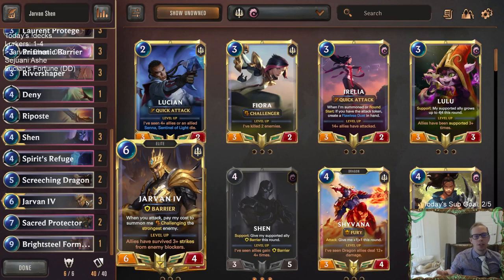There's tons of Sivir and Ruin Runner stuff. And I think Barrier is good against that because you can't really use spells to kill Sivir or Ruin Runner since they have Spell Shield. So having blockers with Barriers works out well — or even challengers with Barrier. Jarvan, for example, matches up really well against both Sivir and Ruin Runner. You attack, put Jarvan into play challenging the strongest enemy, which is probably going to be Sivir or Ruin Runner.